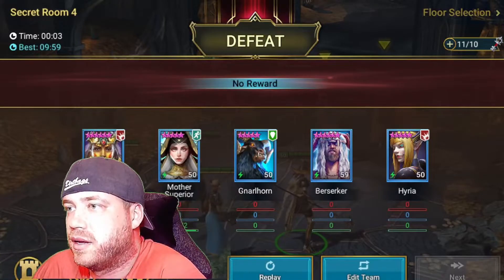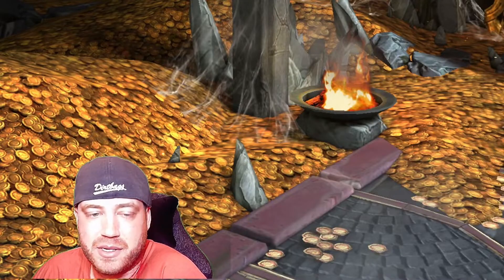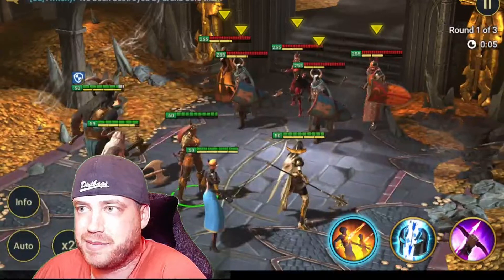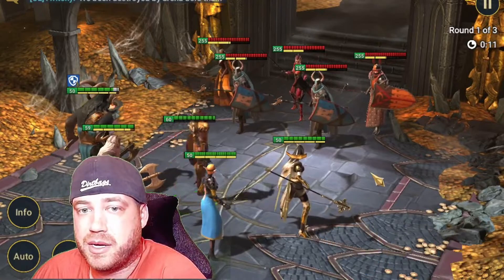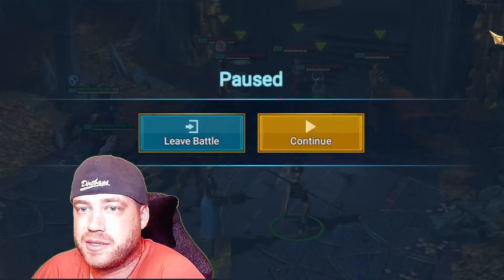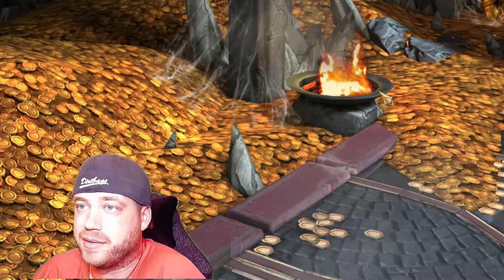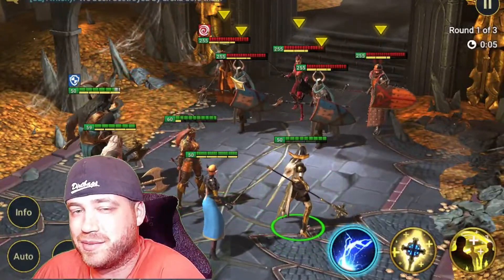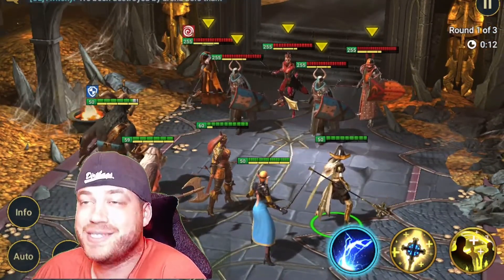We'll show you everything at the end. I had auto on at first, but manualing it is definitely going to be the way to go, so we're gonna try to manual it. Coming in, we have manual now. What you want to do before you even start — just a little tip — is do A1 and see how many you stun. Only one stunned, so I'm going to click Leave Battle and go right back in and do it again. You want to get at least two stuns off.